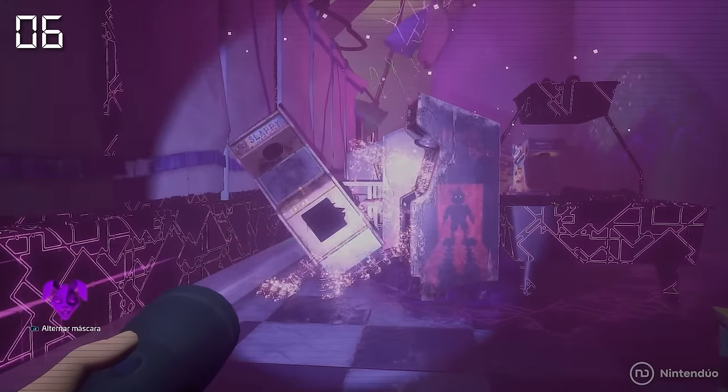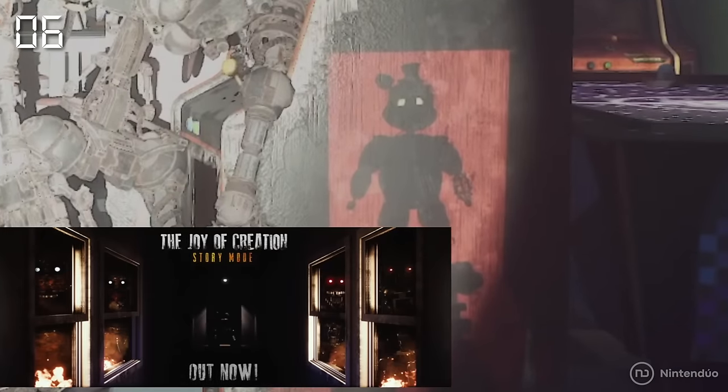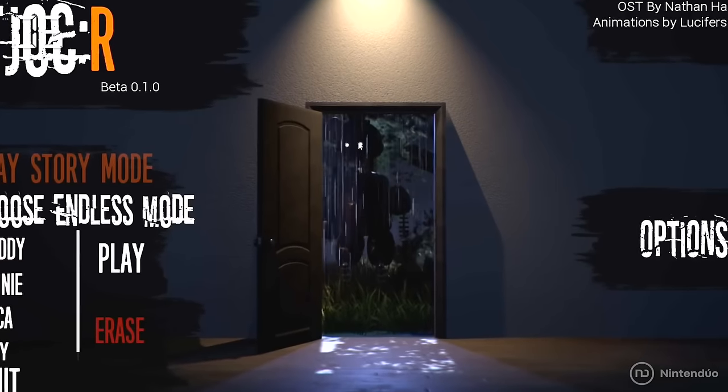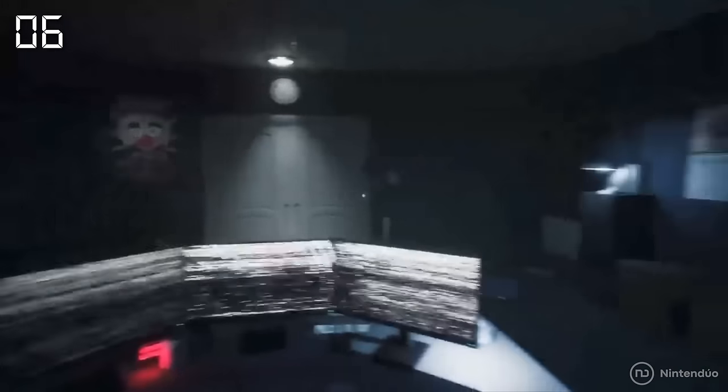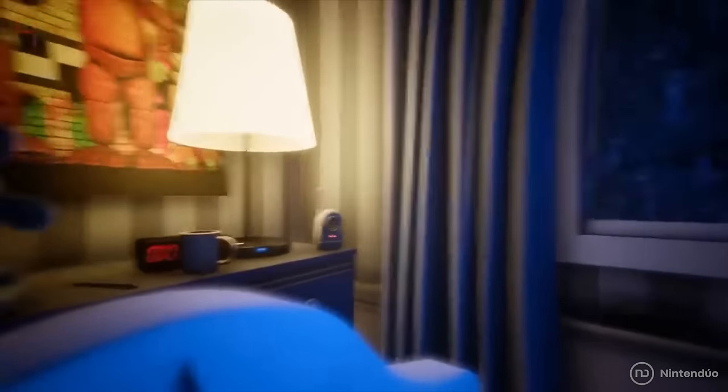On the side of one of the pizzeria's arcade machines, you can see a drawing referencing The Joy of Creation, a fan-made game based on the FNAF universe where we have to survive a night as Scott Cawthon's family — the father and creator of the Five Nights at Freddy's series.